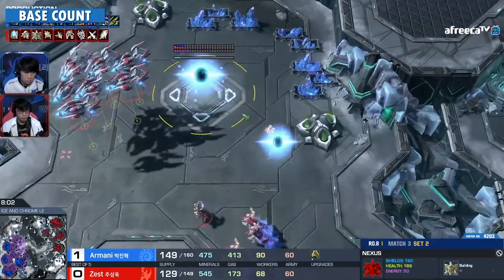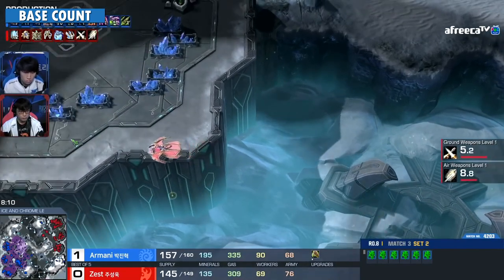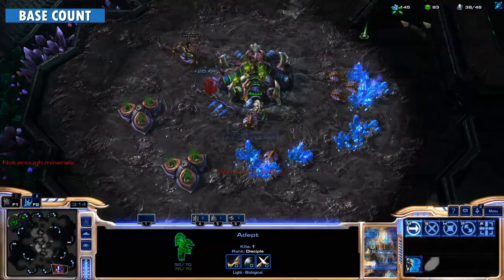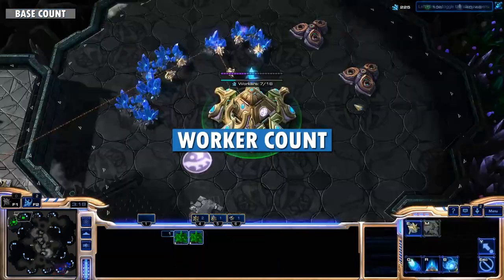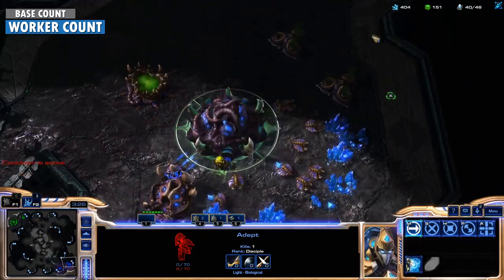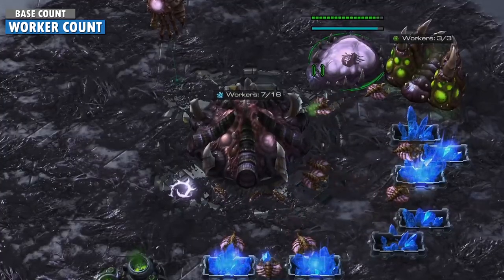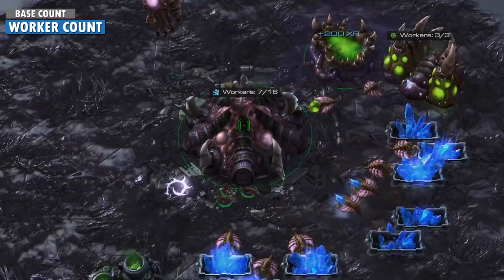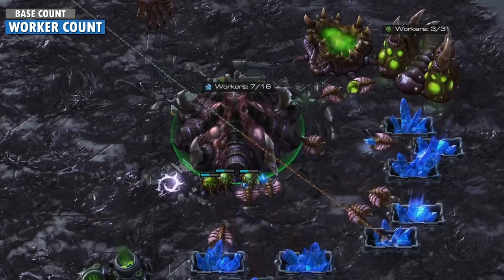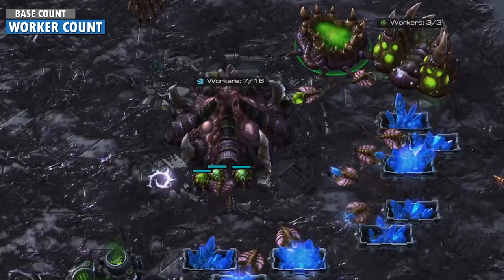Even though it becomes less of a priority in the mid to late game, you'll still want to keep scouting for your opponent's bases. Just as with bases, you can tell a lot by how many workers your opponent has. Counting workers is a lot harder than counting bases, but at the very least you should be able to tell if they have about the same number as you just by looking and comparing. If your opponent seems to have a lot fewer workers than you, it should set off alarm bells. An unusually low number of workers can be a sign that your opponent is building a lot of army units in preparation for an early timing attack. This is especially important when playing against Zerg, since they must constantly choose whether to turn their larvae into workers or army units.